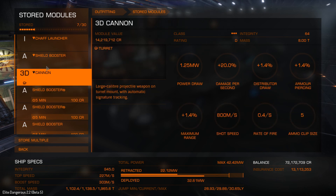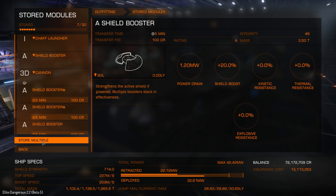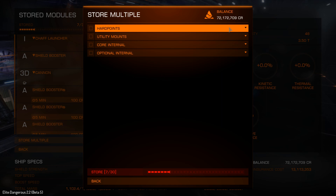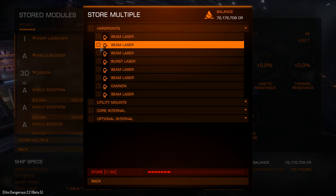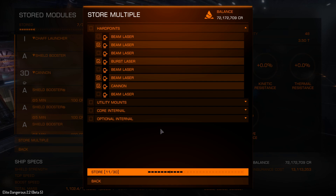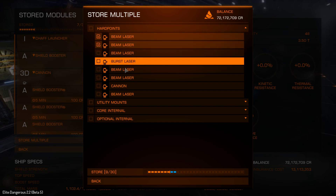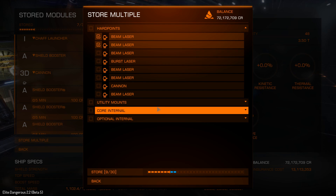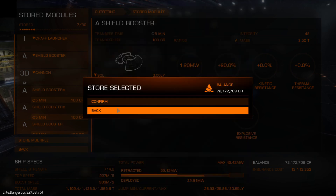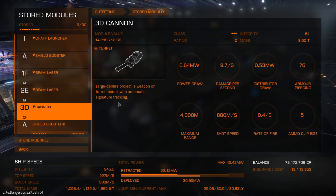That's pretty much the module storage. This is where it gets a bit buggy at the moment when I'm in a station. If I click on the store multiple option, this will give you all the hard points you've got currently on your ship, and you can drag down and select as many as you want to store. I'm going to store a couple of beam lasers there, which will strip them straight from the ship. I've selected those two, hit store, confirmed, and watch my power levels change as I've got less power draw on the ship.